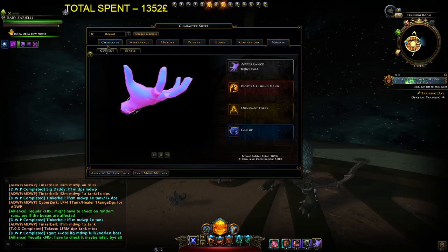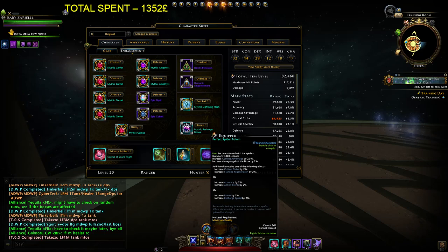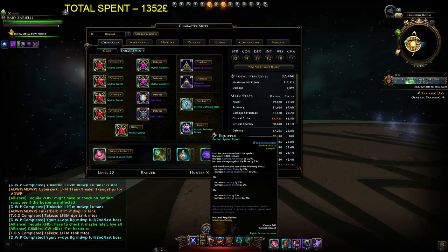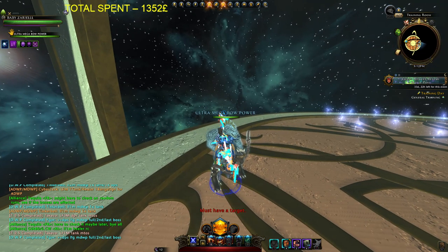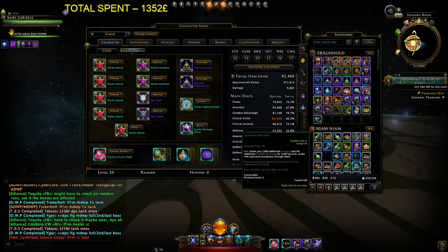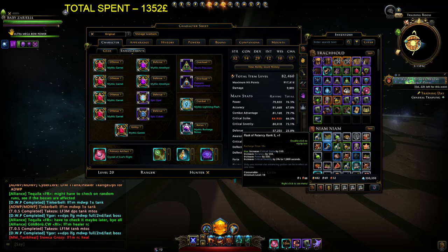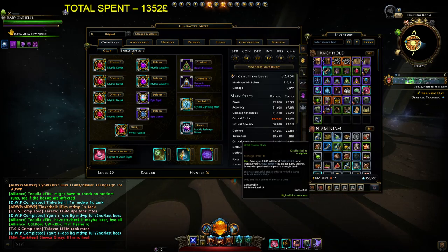That's my squishy bowman power build. I should mention Spider Totem — it gives 2.5% combat advantage and damage against draws. You can also get critical strike, stamina, accuracy, action points, or power recharge speed. For DPS it's one of the best in slot. For food: Sunlord Gift Elixir for 5% combat advantage, Squish Soup for 5% crit strike and 5% crit severity, and Flash of Potency Rank 3 for 5% more crit severity. If you don't need combat advantage, use Wildstorm Elixir for 5% critical severity instead.